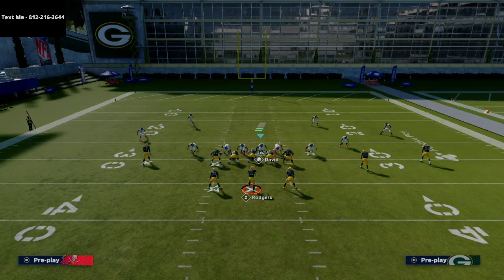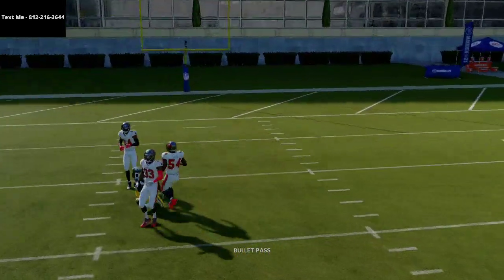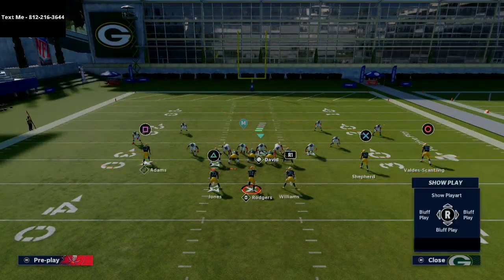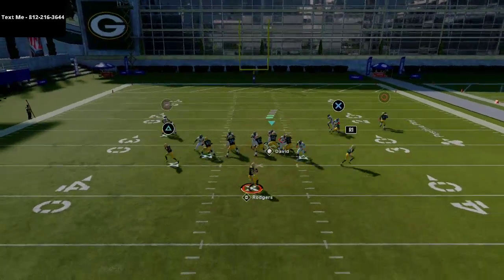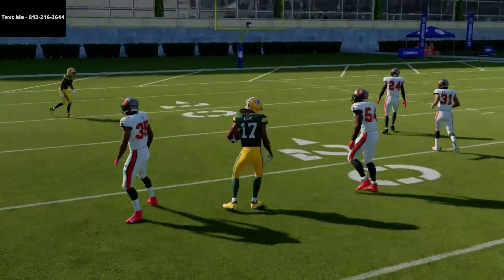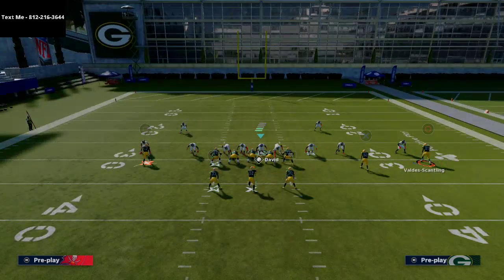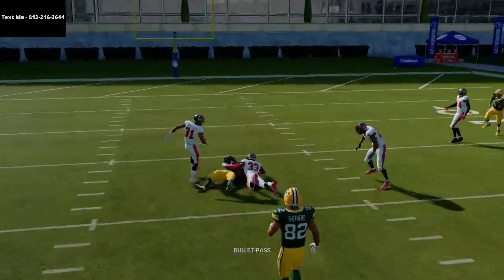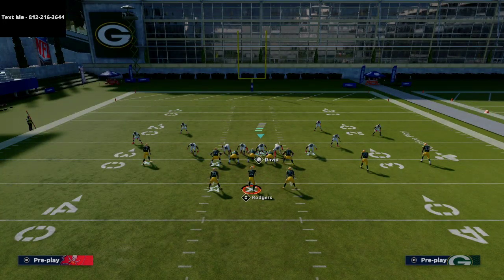If they go to max coverage, the post route on the right is one of the best post routes in Madden — he gets a nice sharp cut and gets separation against man coverage. You can do a lot with this play. Double zigs work especially well if you don't get pressed — those zig routes get really nice separation against man defense. You could also put a receiver like Davante Adams on a slant and he'll beat man coverage to the outside.